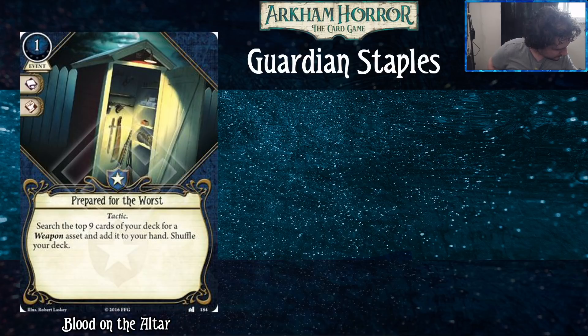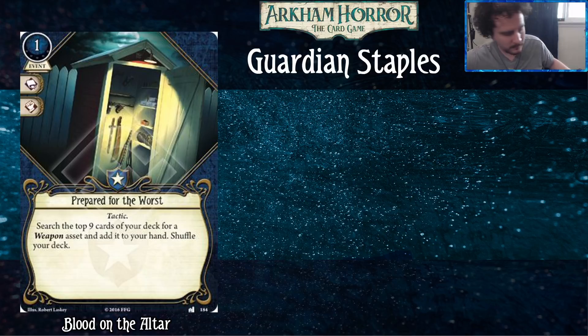First up is Prepared for the Worst. This is an event from Blood on the Altar in the Dunwich Cycle. It costs one to play, commits for a book and a punch. It's a tactic, which is relevant for some investigators. The ability lets you search the top nine cards of your deck for a weapon asset, add it to your hand, then shuffle your deck. This card is very important because Guardians and fighters in general need weapons to play the game well.